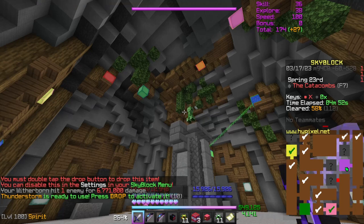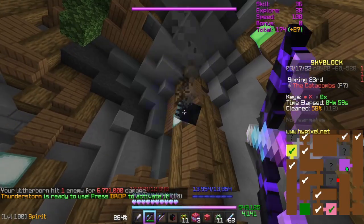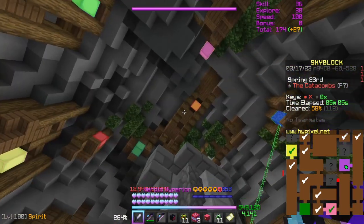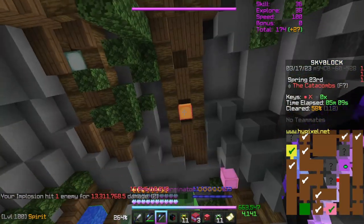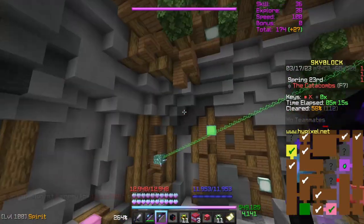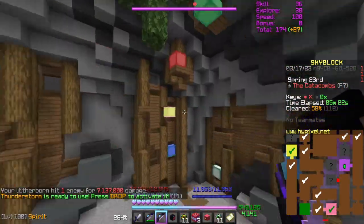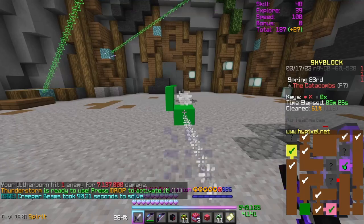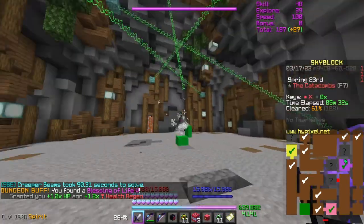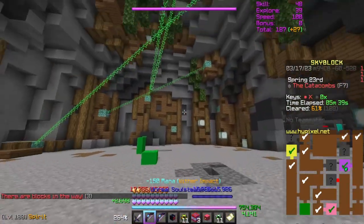The creeper room puzzle requires a bow — keep in mind the soul stealer bow won't work since it shoots skulls, not arrows. You need to shoot two blocks to form a laser; as long as the laser goes through the creeper you've got one in the right position. Once you shoot enough lasers through, the creeper explodes, revealing a chest at the bottom. Make sure you claim the chest or the room won't be considered done. You can technically do this with melee, but it's far faster to just use a bow.